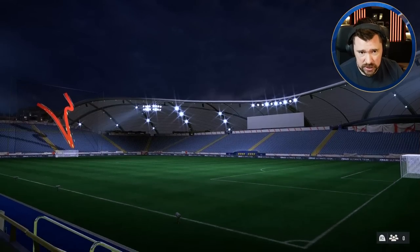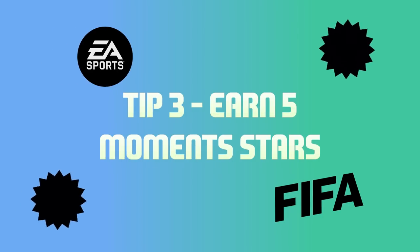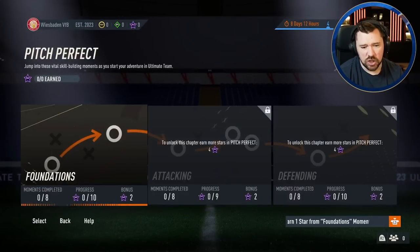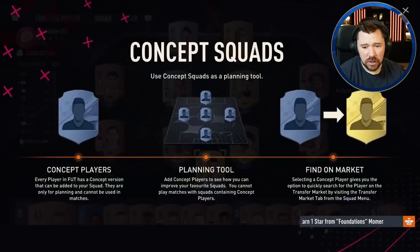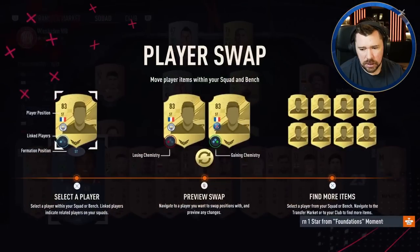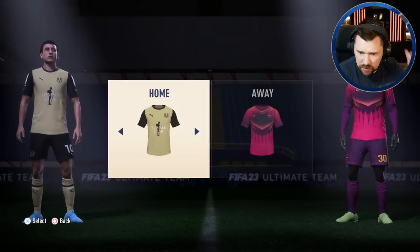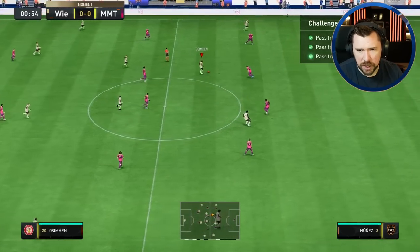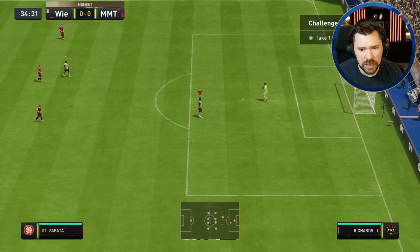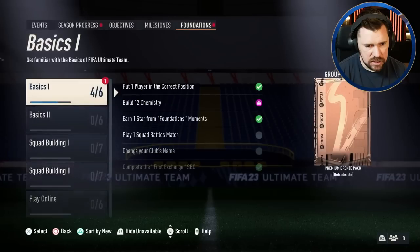Earn one star from Moments - we are going to move on to next. We just need to get this first batch of coins in, and also earning stars is going to give us some XP as well, which is quite nice. There are a lot of really really easy stars to earn straight away, which you can even do with whatever bronze team you've got. I would suggest using whatever players you've picked up already and adding them into your team just to make things a little bit easier. We'll go for five stars straight away - it's just passes. In-ground passes, easy game easy life, and a bit of striker - job done.